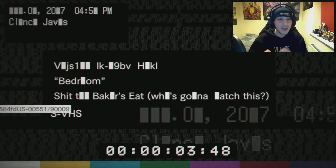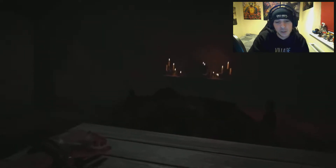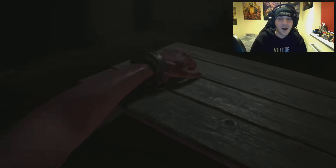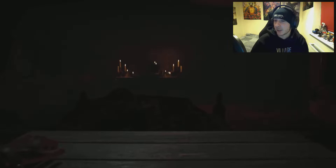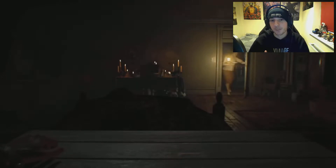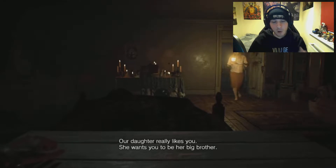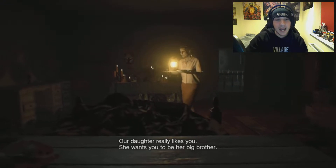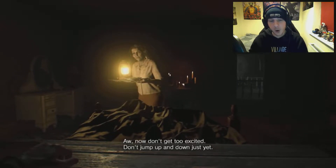First up is Bedroom from Resident Evil 7. This is part of the Banned Footage DLC for Resident Evil 7, which follows Clancy as you figure out what happened to him and how he ended up dying — what he went through before dying in the Baker House. This is a very puzzle-focused DLC and essentially you're tasked with getting out of the bedroom. Sounds easy, right? Well, it's not. There are a lot of puzzles in this room — all generally about finding an item that goes with another item to break something and put things in a certain order to open something.